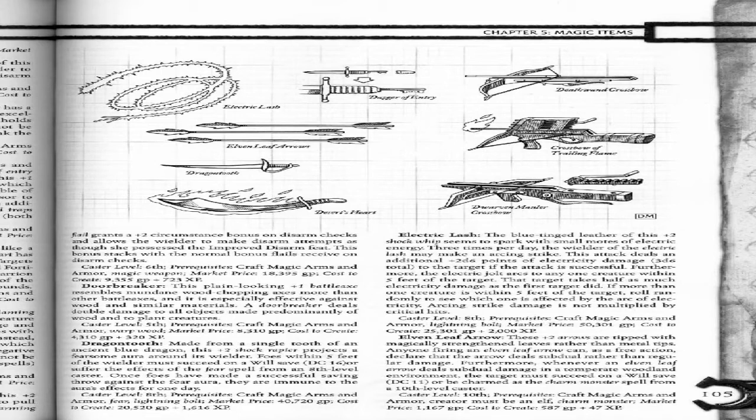Door Breaker. This plain-looking plus 1 battle axe resembles mundane wood-chopping axes more than other battle axes, and it is especially effective against wood and similar materials. A door breaker deals double damage to all objects made predominantly of wood and to plant creatures. Caster level 5. Prerequisites: Craft Magic Arms and Armor, Wood Shape. Market price: 8,310 gold pieces. Cost to create: 4,310 gold pieces plus 320 XP.